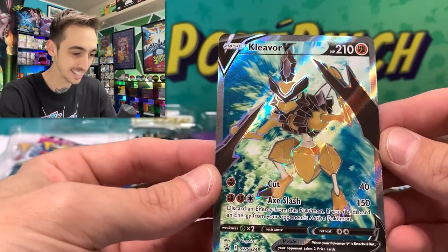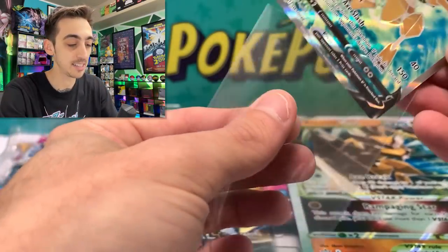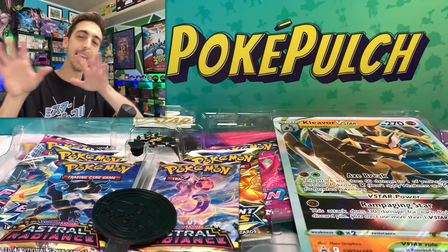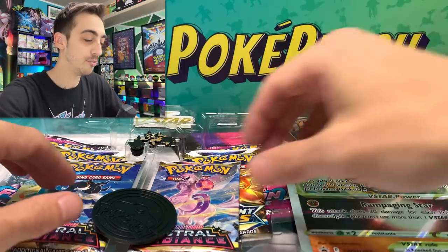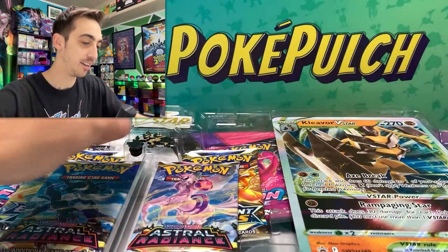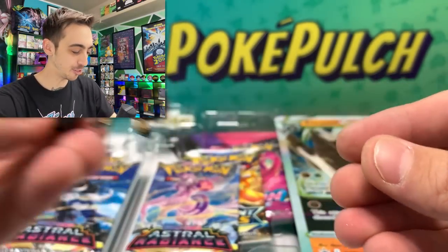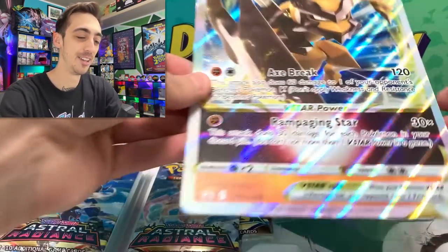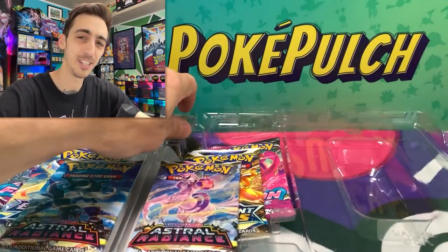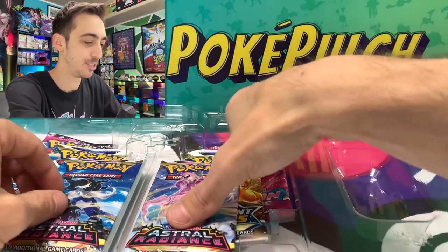This Full Art Kleavor V is super off-center from right to left, but I'll take it still. This will go next to all of the other Full Arts in the Astral Radiance set. I like to put all the VMAXs together, all the Vs together, etc., at the end of the binder after all the commons. Very cool little Kleavor coin. Jumbo Kleavor V-Star — I really don't know what to do with all of these Jumbo cards. They just keep piling up. I wish they would put figures in everything.